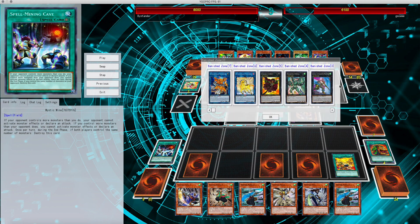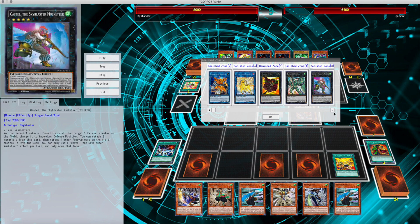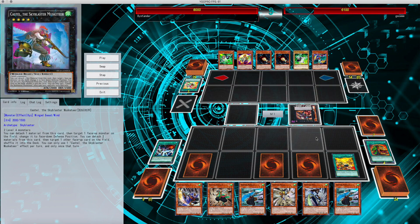I lose Cerberus, Unicorn, Cowboy, Emerald, Castel, and Lightning — which is the other win-con for the deck. Not bad, I can still deal.